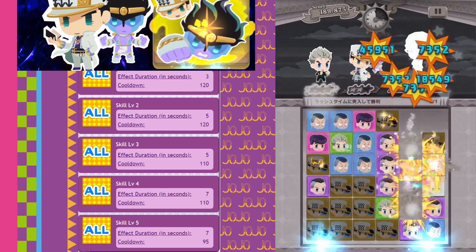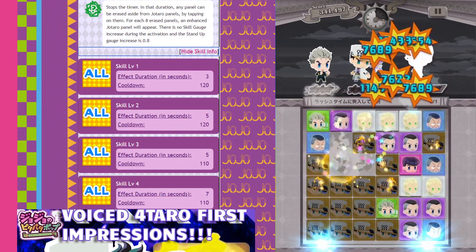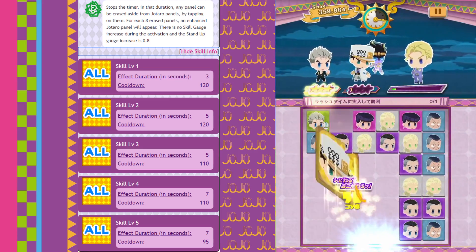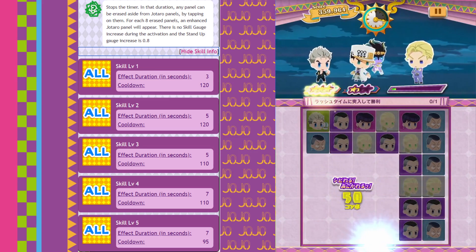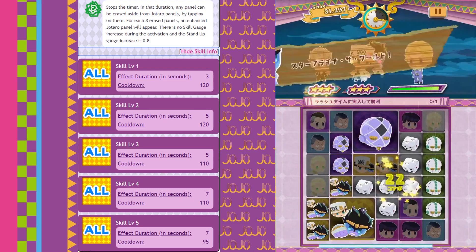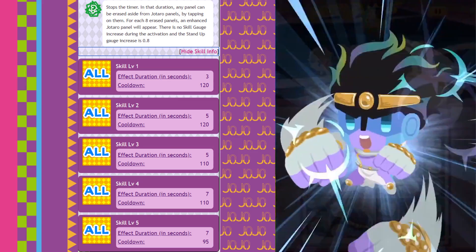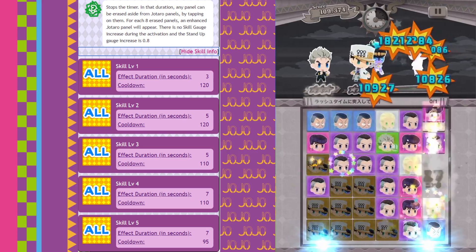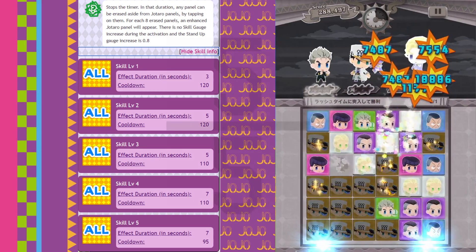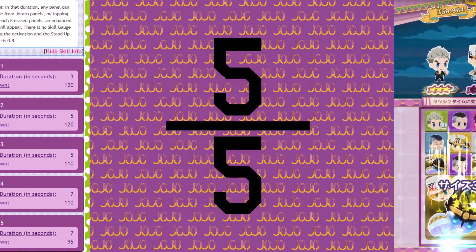I already made an initial review on this unit, but as a refresher: he is by far the most powerful unit in the game with the strongest time stop. He is able to make his own enhanced Fodero panels in his time stop, which leads him to make insane stand-up combos, and with the right units you are able to loop easily. By far his most reliable partners are Voiced Risotto and Voiced Kakyoin. You can also use him with other high-tier erasers or enhancers.